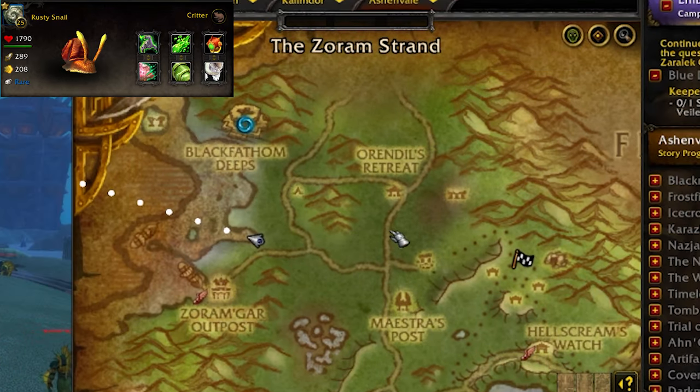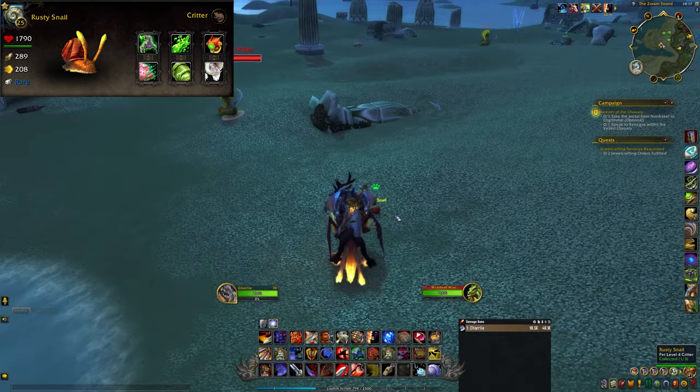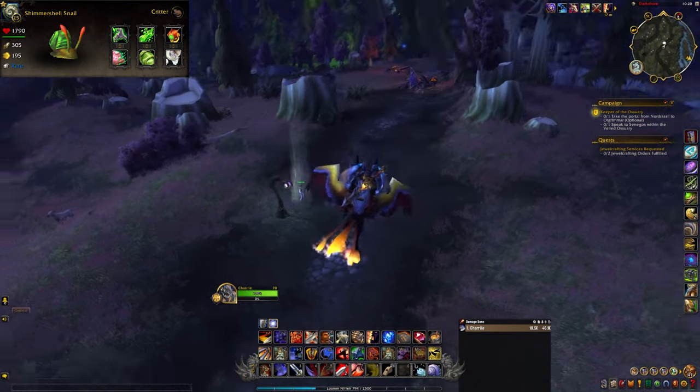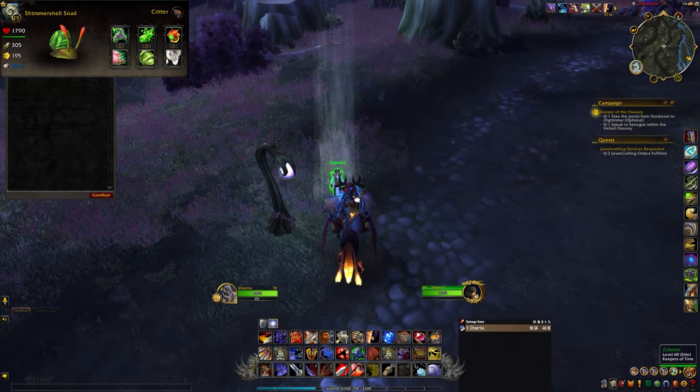Rusty snails can be found in Ashenvale along the coast at the west side of the zone. They're easy to find all over the beach.